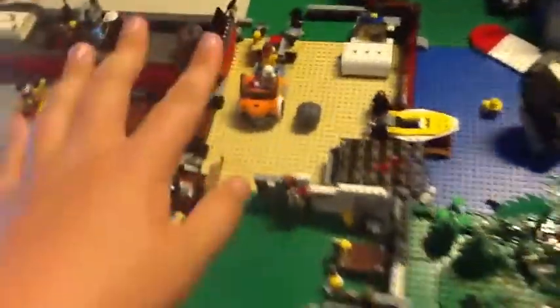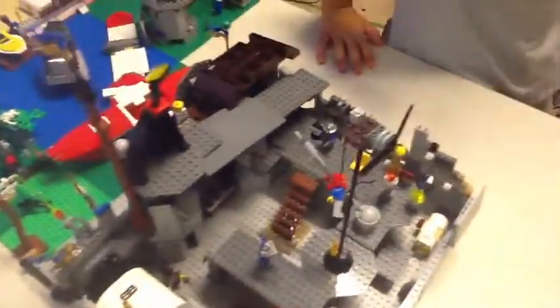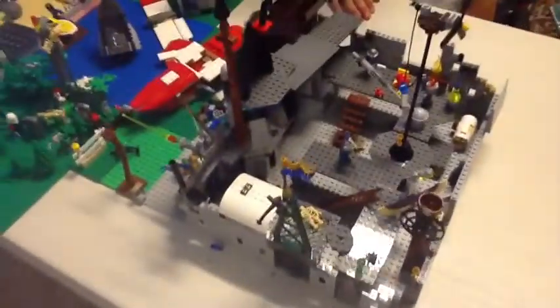This plane was bringing supplies and food to the rebels, but with this freaking massive turret the government shot it down. Now we're going to bring you to the best part of the build — the freaking massive giant government forts where their army is being held. Matt knows this place like the back of his hand, and he is going to show you guys what we're doing.